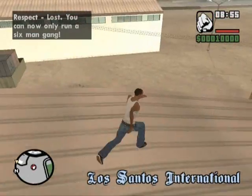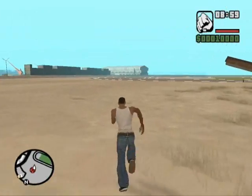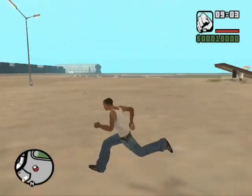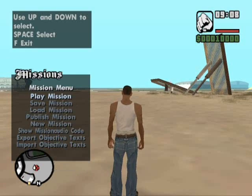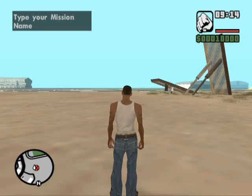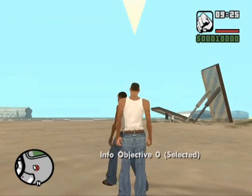Go to the menu by pressing Y, go to the Tools menu, and then teleport to the park marker. There you go — I've teleported to the marker at Los Santos Airport. Now choose the place where you want to start the mission. Go to the Mission menu, select New Mission, and name it — I'm naming mine 'Anything Tutorial'.